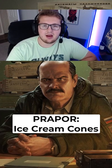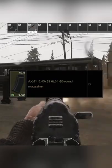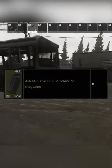Hello everyone and welcome to my Prapor task guide, Ice Cream Cones. This task requires you to find in raid 3 5.45x39 6L31 60 round magazines.